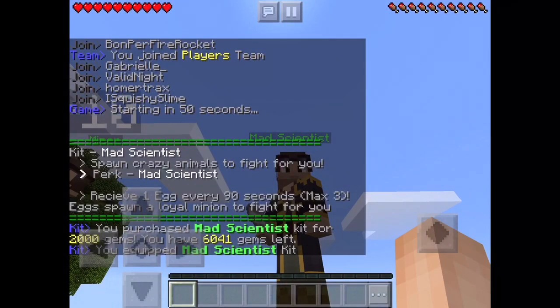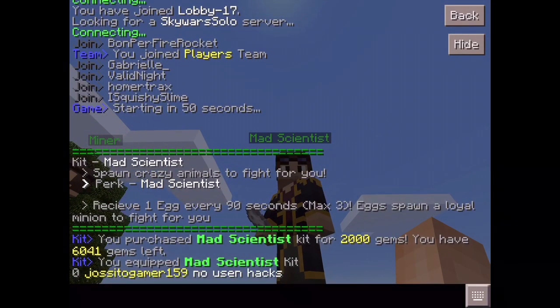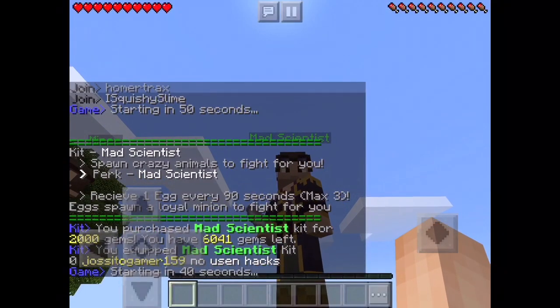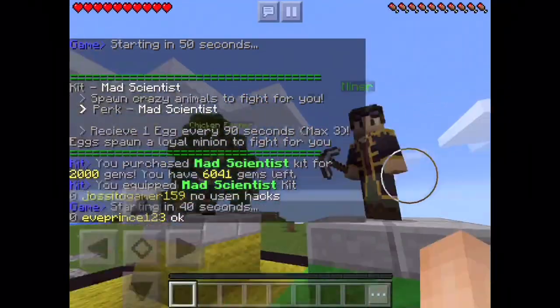Now I'm gonna press this. What — I got 6,000 gems! I have 6,000 gems now. So I actually got 2,000 gems when I'm supposed to pay 2,000 gems.